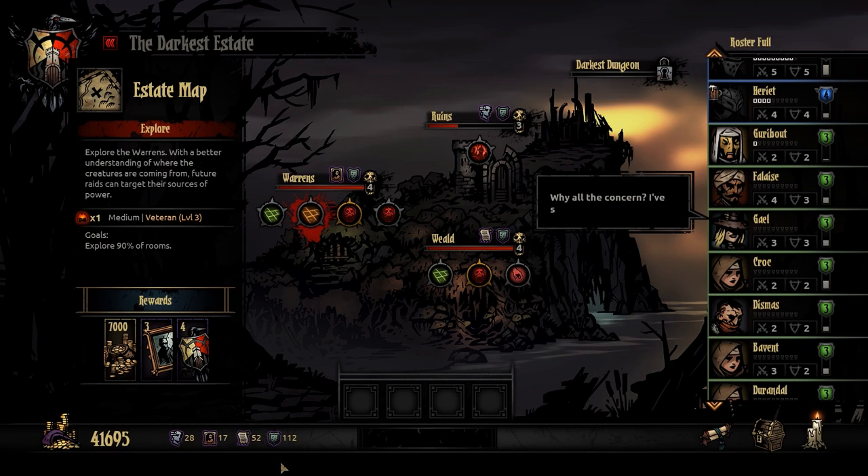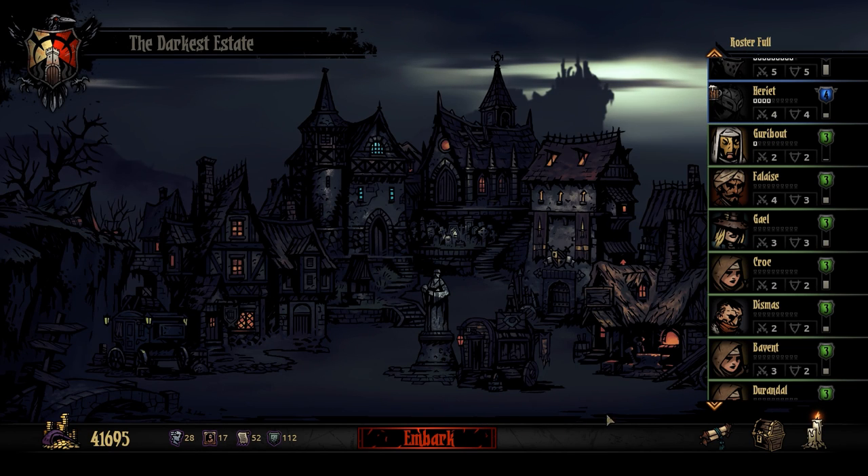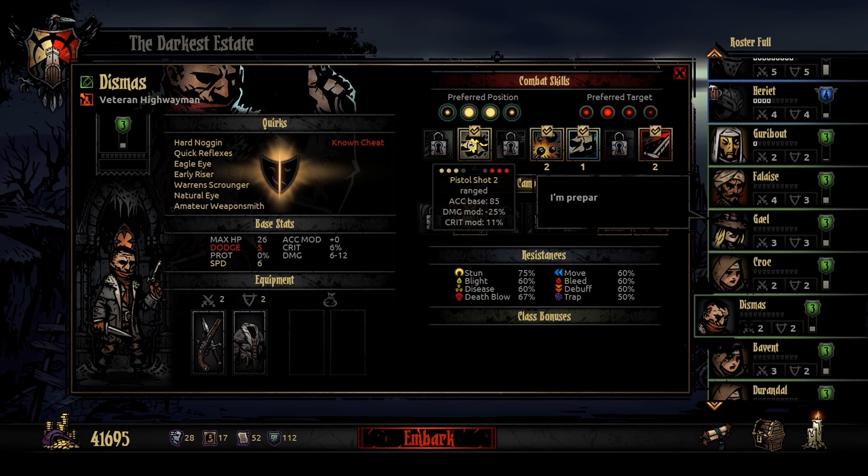There's a decent one available: Explore 90% of all rooms. We can do that. I'll have to bring the Leper from the looks of it because I don't really have anyone decent for the front row. This is going to be the group probably. I could bring this man in the front row - maybe I could buy Point-Blank Shot for him, which is not a terrible idea.